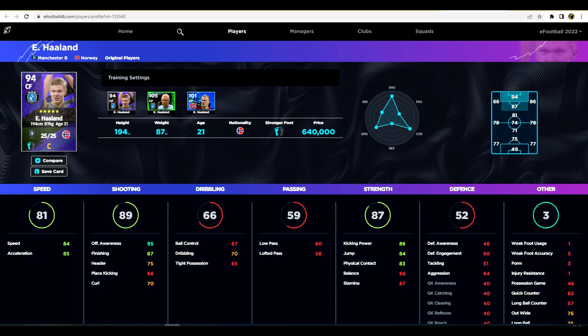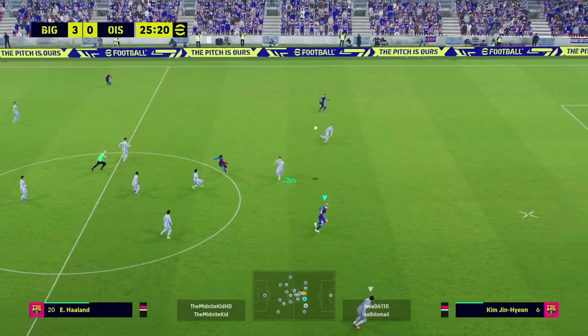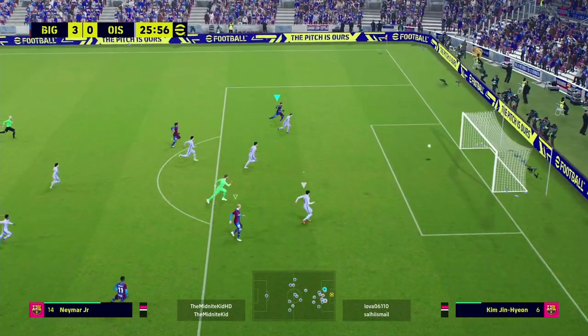Haaland doesn't have electrifying pace, but he has unbelievable offensive awareness — probably one of the highest in the game — and you can push that even higher if you sacrifice a little speed or shooting. His kick power, jump, and physical contact are all fantastic. With 95 offensive awareness, he'll be making runs all over the pitch. I'd say he's entered the top seven, if not top five, of dream team players — alongside Neymar and a few others. He's good enough to impact the game even without the super sub boost, but when he does come on in the second half, it's even more impactful.